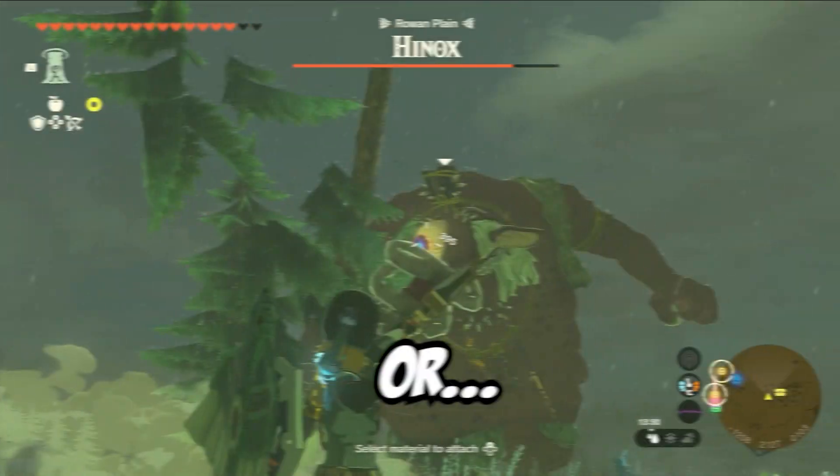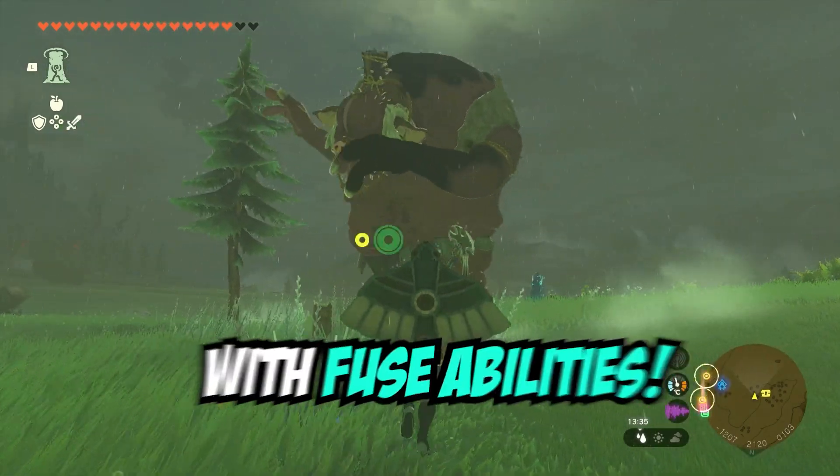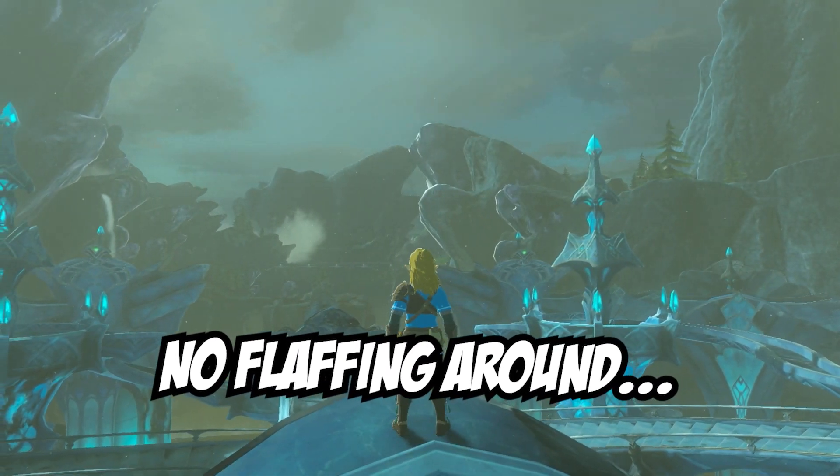Did you know you could turn enemies against each other, or take out a Hinox in two hits, using nothing more than a bow and arrow with fuse abilities? No fluffing around, let's get into it.